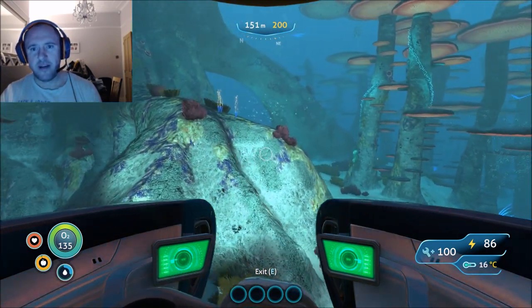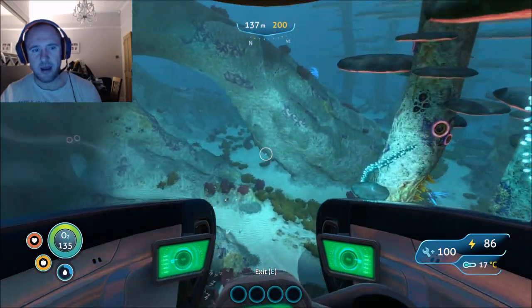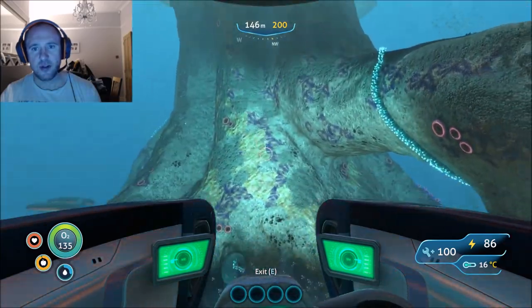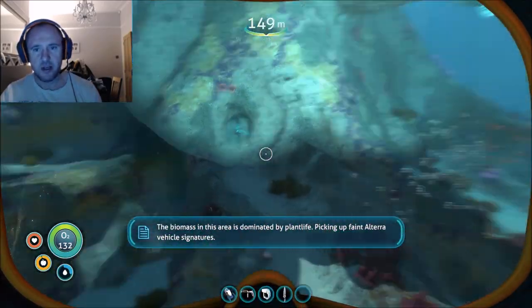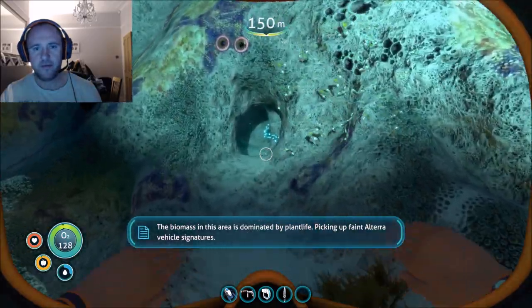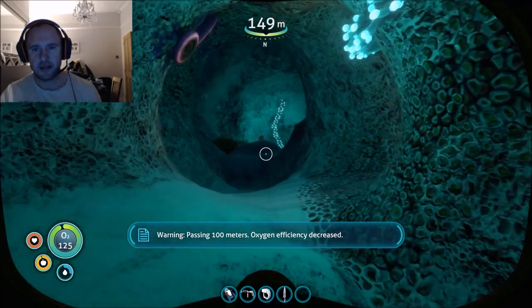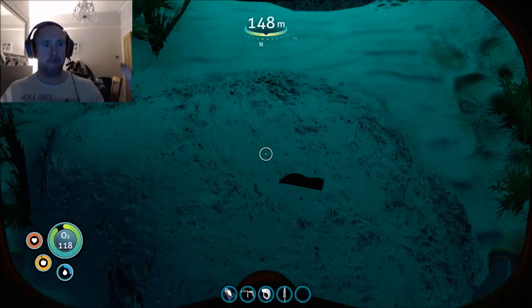What we're looking for is this large branch that's coming out here. There are quite a number of ways into this large tree — this is the best way to get in. The area is dominated by plant life. Through the cave, veer right passing 100 meters, and then oxygen efficiency decreases.